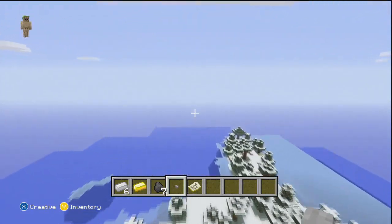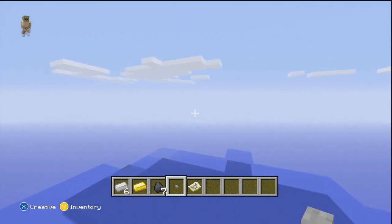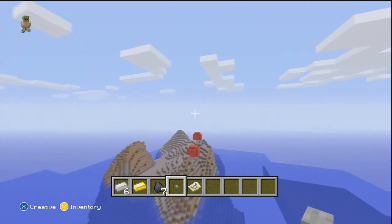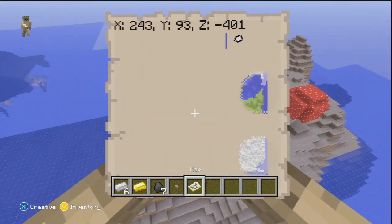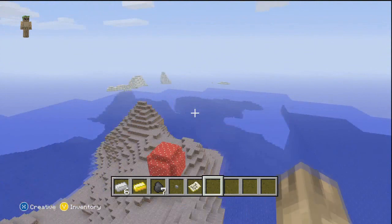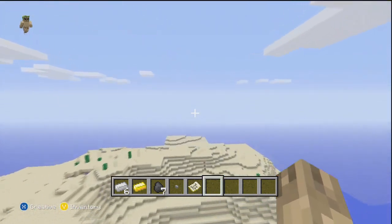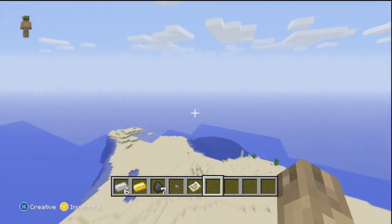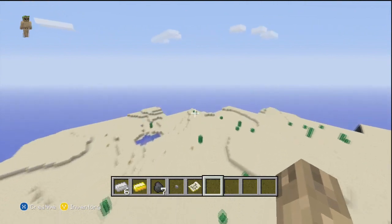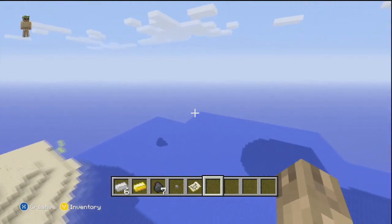Moving on to the third interesting point: the amount of mooshroom biomes. There's usually one or two on a map, but there are at least five on this map. Here is one of them at the top at coordinates 236, 93, minus 401. Here is another chunk of the only normal land in the map, which is a desert biome. I can't find any NPC villagers, although there's probably going to be a lot of monster spawners dotted around.